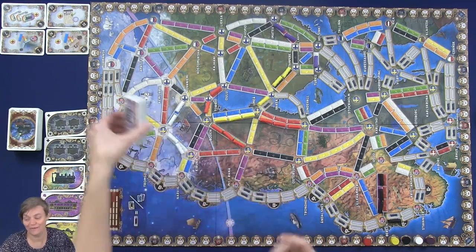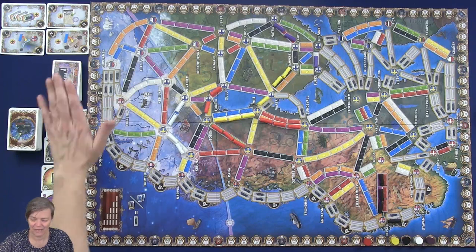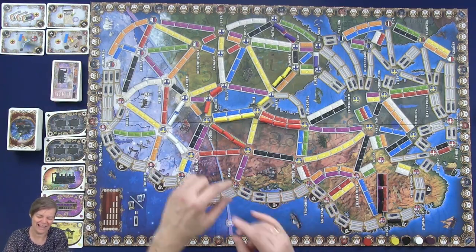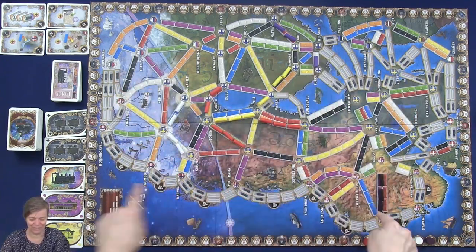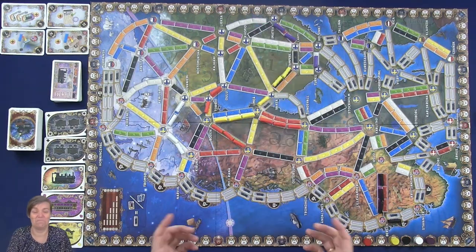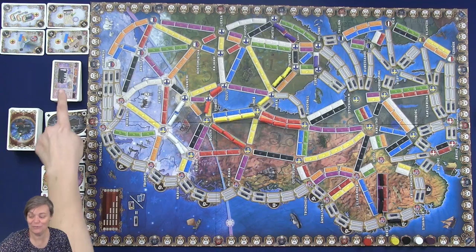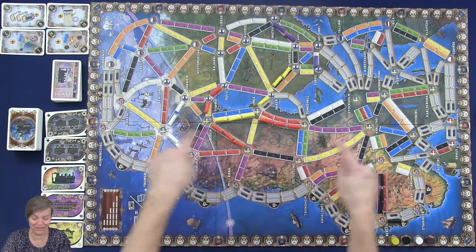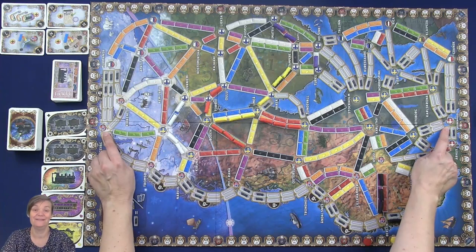Each player is going to have 2, 3, or 4 tickets from the start of the game. When you choose the tickets, you're going to try to choose tickets that are going kind of in the same direction, so you don't want things going in completely different directions — that could be difficult to fulfill all of those. Because if you do not fulfill a ticket, it's going to bring you minus points. With the one worth 19 points, if you fail to connect the two cities, you're going to get 19 points in minus.